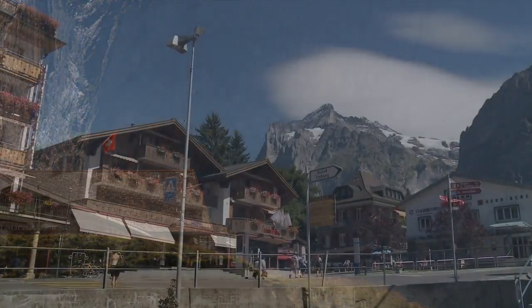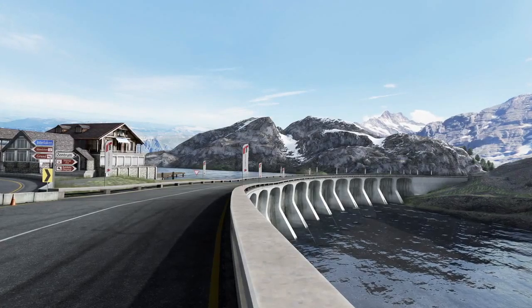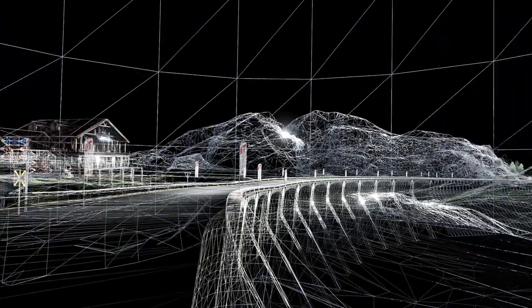It started off as a ski resort and roads were built for workers in the winter time, and then a rich entrepreneur bought it and tried to build a racetrack there but it got shut down. So by creating this rich back story, everything is there for a reason — it's believable.